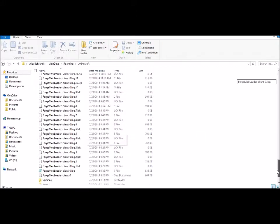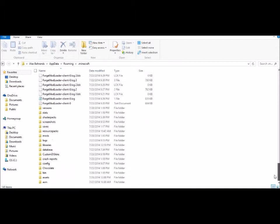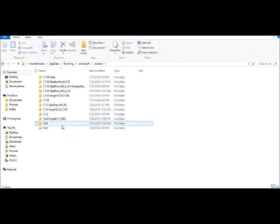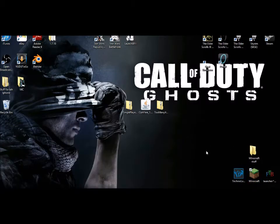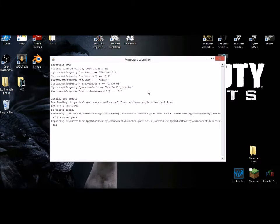This is basically Minecraft down here. Ignore everything up at the front — that's if you use Forge and Shaders. What you're going to need to do is come here to the Versions folder. You'll notice I have a 1.6.2 folder and a bunch of others. Make sure you have 1.6.2. If you don't, just load up Minecraft and it will install it.